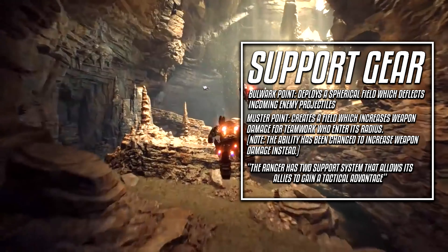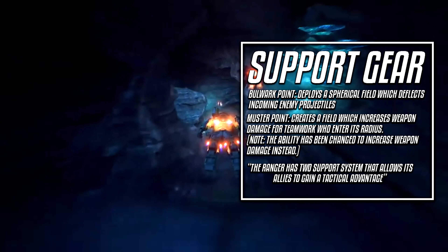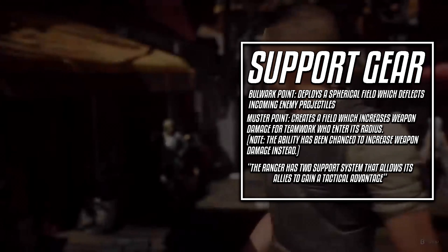The Bulwark Point deploys a Shield Field which deflects incoming enemy projectiles. The Muster Point creates a field which increases weapon damage for teammates who enter the radius. The ability has been changed to increase weapon damage instead.